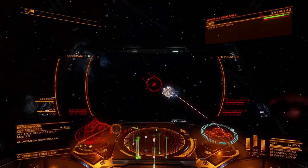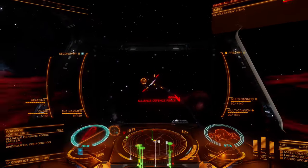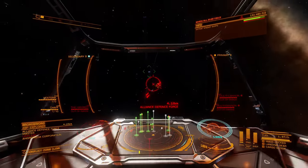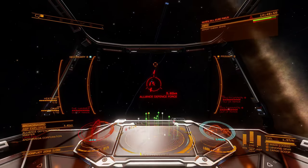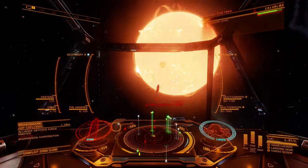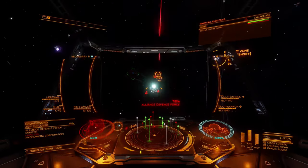In PvE situations, the hammer's extra damage is very helpful, though most ship builds use it in a supporting damage role, typically leveraging Feedback Cascade to break through heavily shielded targets more quickly. Sub-targeting and precision damage are less important in PvE, and when needed, are best accomplished with other weapons like the multi-cannon.